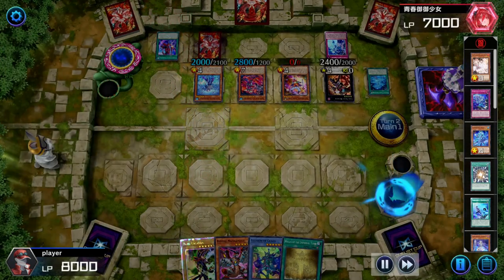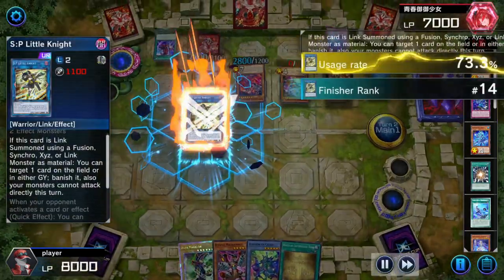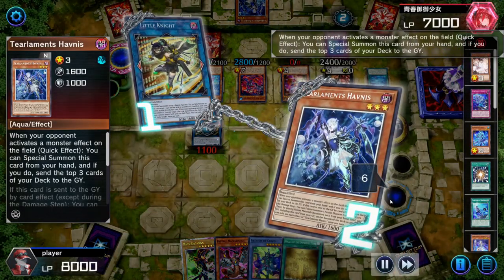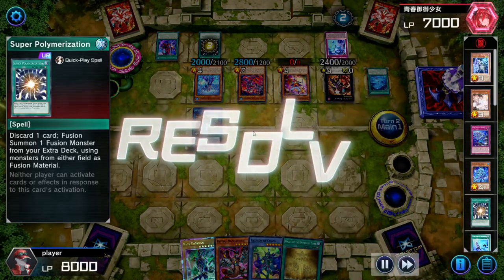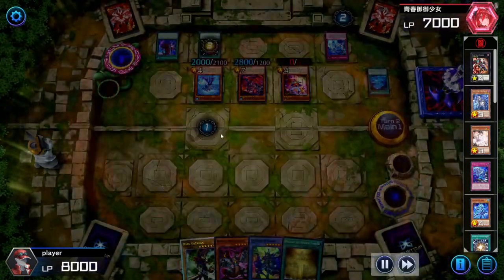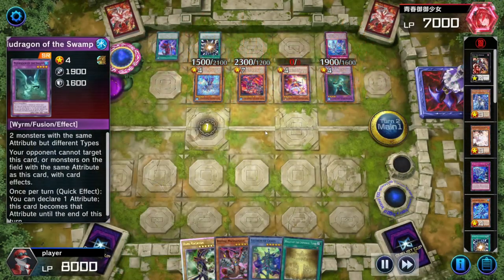It's actually Super Poly — who would have thought? Why did you wait until I went into SP Little Knight? Now you can only special summon with one of your monsters. That's very unfortunate — I don't know why you waited until I went into SP Little Knight. Now you're just going to lose the game — you have nothing to stop my Horus monsters.